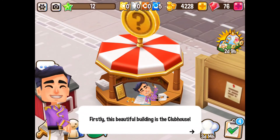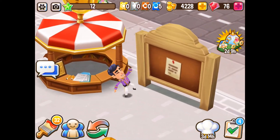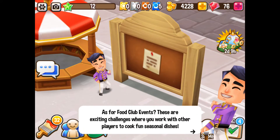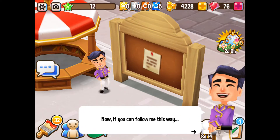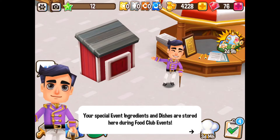The clubhouse is where you can join a food club or create your own. The club order board has special orders that appear when there is an event — these are exciting challenges where you work with other players to cook fun dishes. All right, show me!